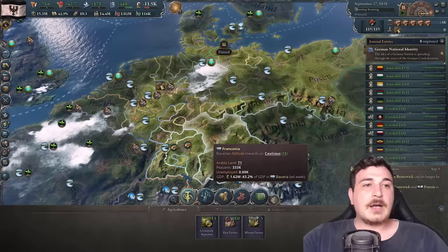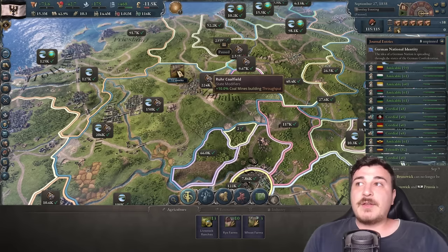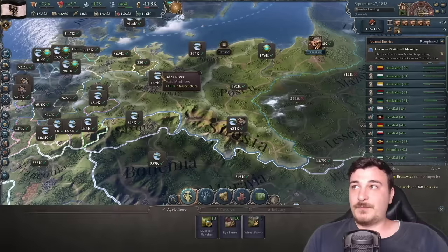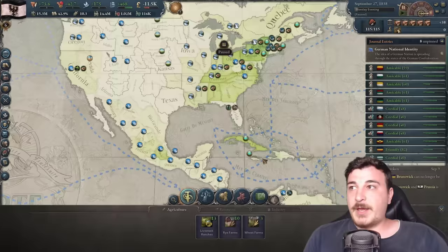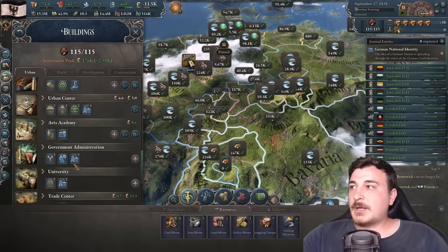I love that now when you go to the production lens, it shows on the map what regions have specific modifiers. For example, the Ruhr coalfield offers 10% coal mine throughput across multiple provinces including Silesia. There's also infrastructure from rivers, maximum ports from natural harbors. There are debuffs too — malaria in Africa, and interestingly Florida is the only place with its own specific debuff, the Floridian Wetlands.